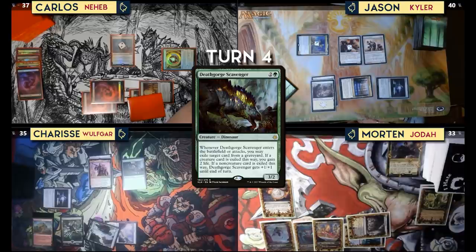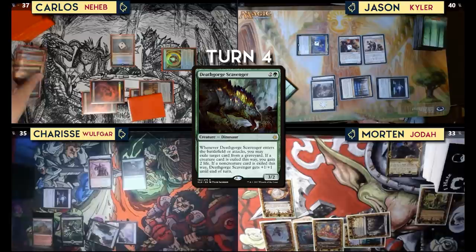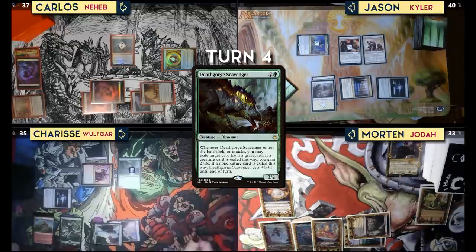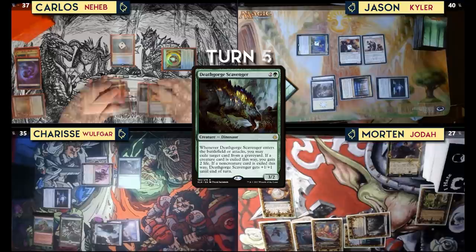I'll play a Highland Forest, pay three for Death Gorge Scavenger. When he enters the battlefield or attacks, I may exile a target card from my graveyard — if it's a creature card I gain two life; if it's a non-creature card, this gets +1/+1 until end of turn. I'll hit one of the Dragon's Approaches in Carlos's deck. Then move to attacks — I've played against Jodah before and it goes off, so I'm going to come at you with Wolfgar again. He's going to be a 6/6.